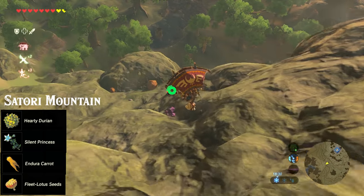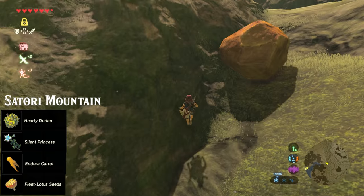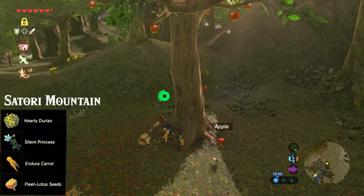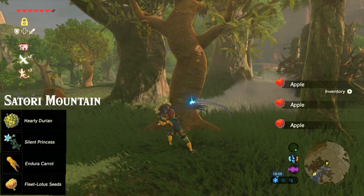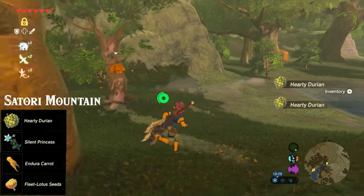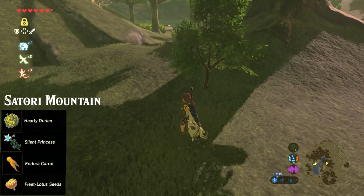Head down this mountainside here, and keep heading down to the north end of the grove. First we're going to get some apples, which are not really that great, but they can be used as filler in your dishes to increase the duration of the effects. There's some more durians down here, which we'll take. Head down along the water, and beside this tree here will be two silent princesses. Silent princesses are a powerful ingredient in stealth boosting food, and are also used to upgrade the stealth set.